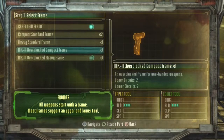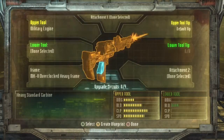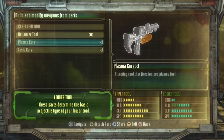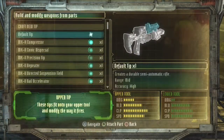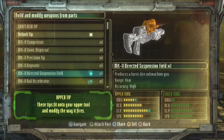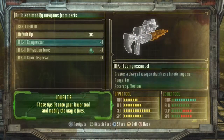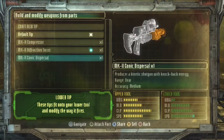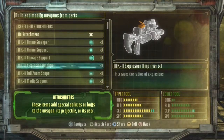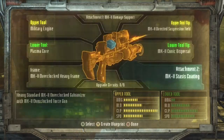I use the Mark 2 parts to build a weapon as soon as I get to chapter 3, and I tend to avoid building unnecessary weapon parts. For chapter 3 I go with the Military Engine and make the Galvanizer, using the Plus 2 Directed Suspension Field and the Mark 2 Directed Suspension Field. I also put a Force Gun on there — instead of the default tip you can use the Mark 2 tip to give a little extra reload, since Mark 2 parts give a boost with slightly increased rate of fire. The Galvanizer has a decent clip size but not amazing, so I tend to go with either the ammo box to save your reload or the Stasis Coating.